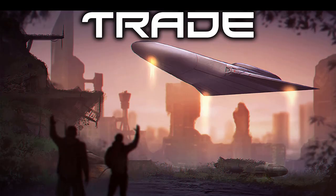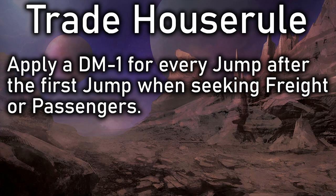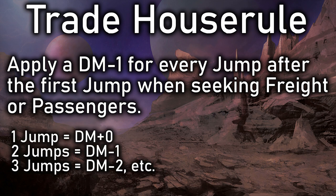For Trade, another house rule I like the sound of — though haven't used — is making it more difficult to get passengers and cargo for more distant locations. One Game Master suggested giving a -1 for every jump traveled after the first for both cargo and passengers, meaning it should be easier to find passengers willing to travel one week versus having them aboard for six weeks across six jumps.